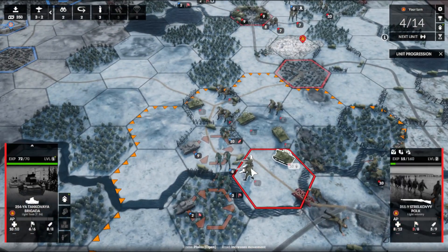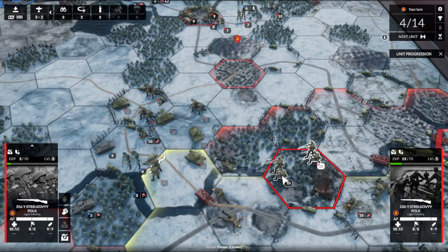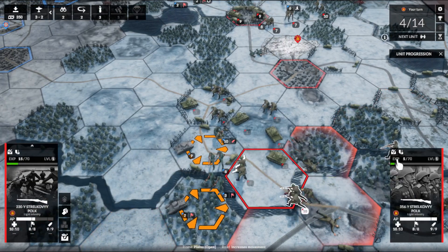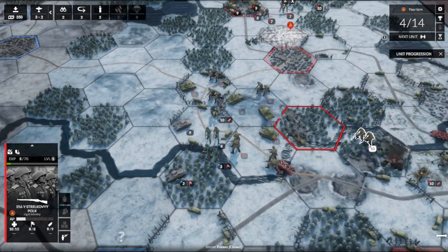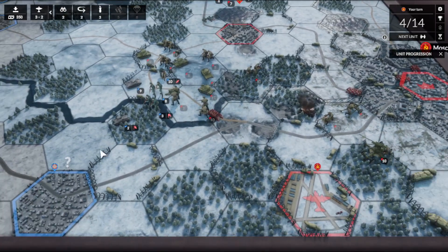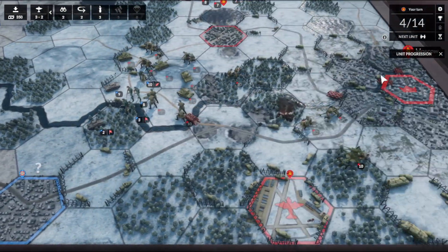This guy's surrounded on three sides. Look at that dude go. We do the soft attack assault. This airfield is basically completely unguarded, but we have a significant force. I wonder if there's zone of control — can they just freely leave? Why did we allocate so many resources to this one area? I don't remember why.